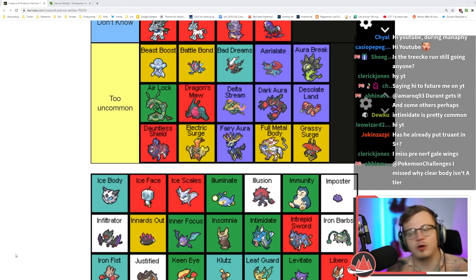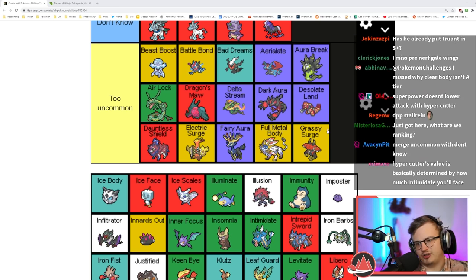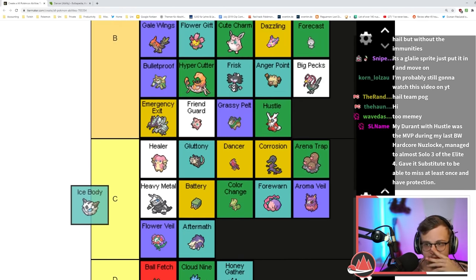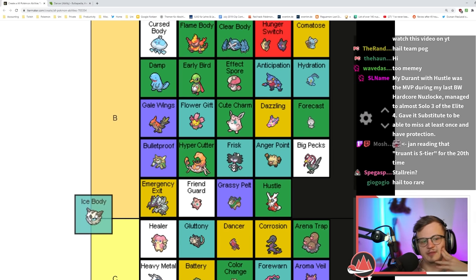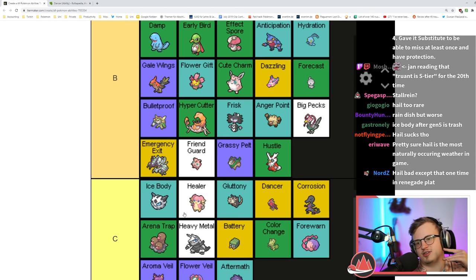Ice Body — you gain HP in hail. I think hail is just a little too niche, hail teams are too uncommon. It's too meme-y, yeah. I think it's C tier honestly. I guess it's good on stall rain, I don't know.